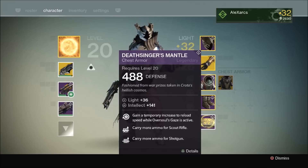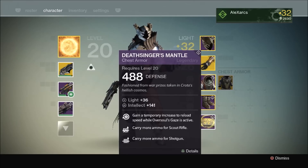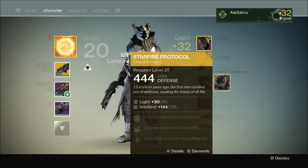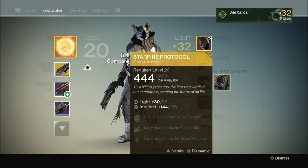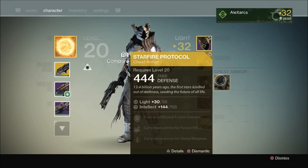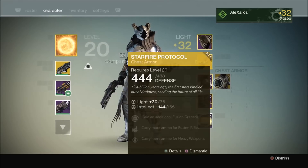Moving on, I've got the raid chest piece of armor, the Deathsinger's Mantle. We have a temporary increase to reload speed while the Oversoul's Gaze is active, and we can carry more ammo for Scout Rifles and shotguns. It's a fairly solid piece with a decent intellect stat on it — could be better, could be worse. I also have the Starfire Protocol exotic chest armor, which gives an additional fusion grenade charge and benefits fusion rifles and heavy weapons. It's a specific piece for the Voidwalker class, and there are much better exotics to run — Obsidian Mind for one and Claws of Ahamkara — so I'll probably not use Starfire Protocol, but I've got it there just in case.